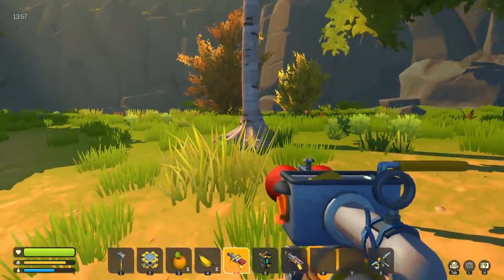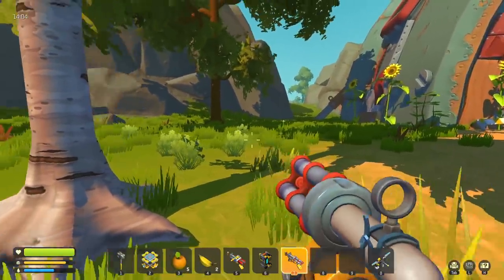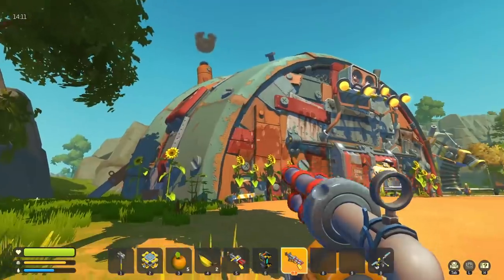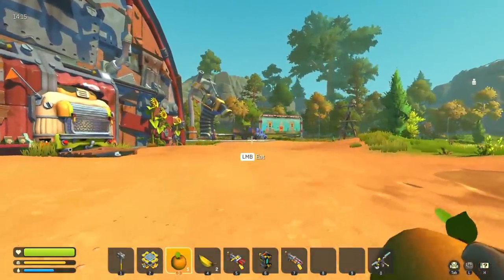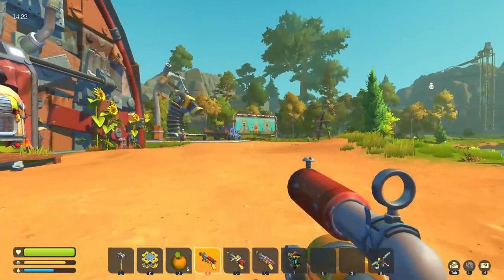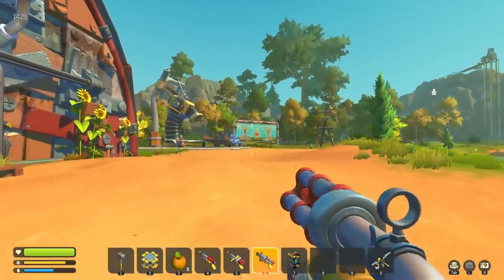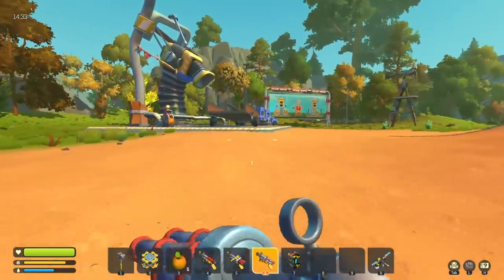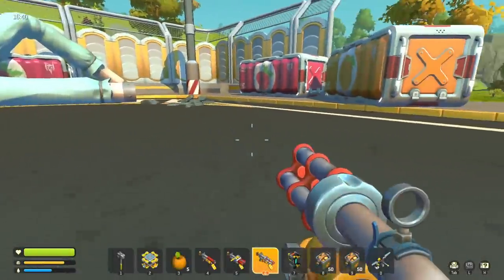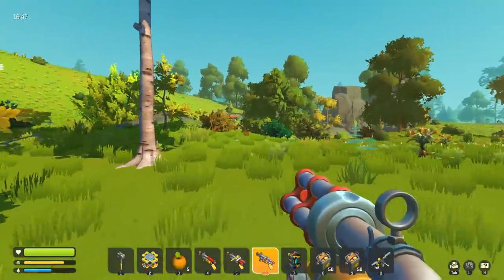I'm gonna shoot you, Mr. Tree — that actually hurt it! Let's try the spudling gun. Holy crap! Wow. I kind of like the differences here. Our spud gun is like a long-range targeted shot, then you've got the spudling gun which shoots out a bunch like french fries, and then the spud shotgun. We're out of spuds — I have some on my car. Let me get my spuds off the car and check out how this does against one of these boys.